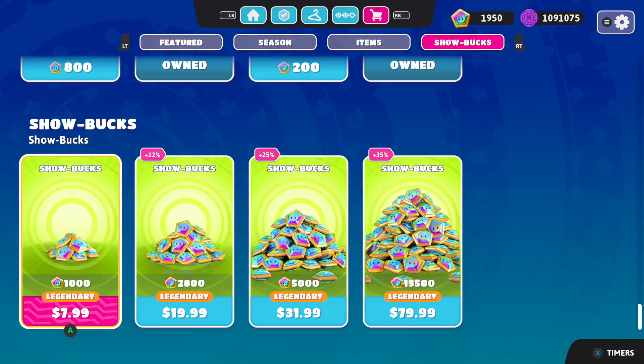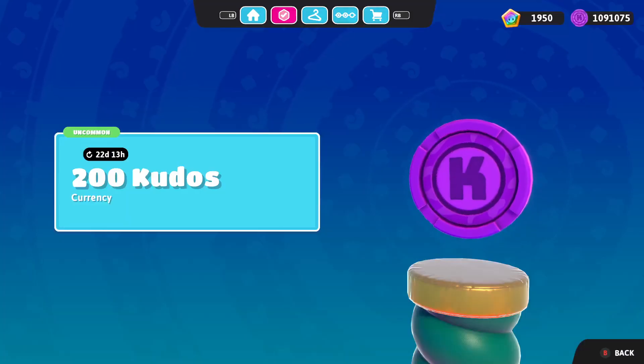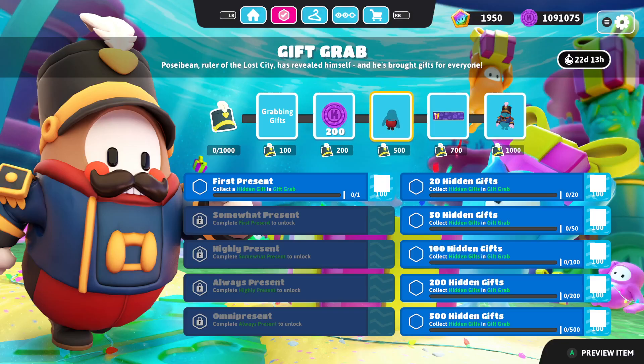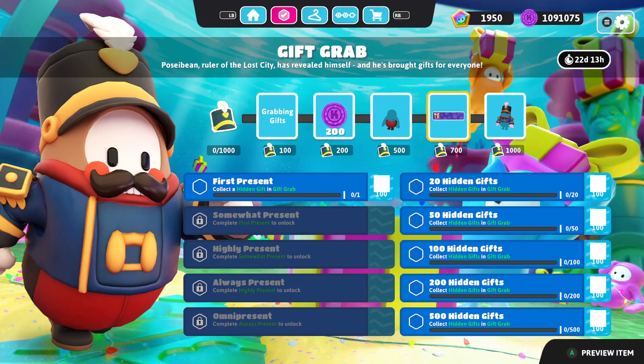All right, so we got Gift Grab. Posi Bean, ruler of the Lost City, has revealed himself and brought gifts for everyone. We got Grabbing Gifts for 200 Kudos, a Nutcracker bottom, and in between that we got the hidden gifts banner and quests — 500 hidden gifts. Man, it's gonna take 22 days.